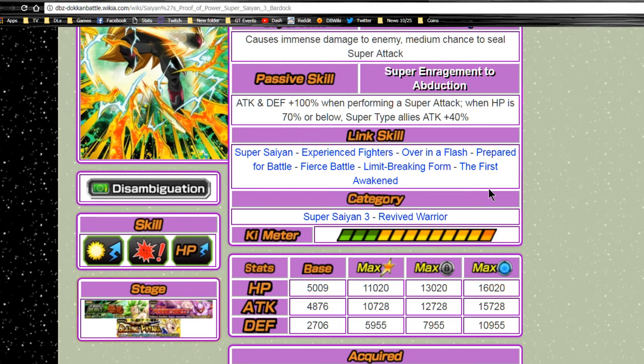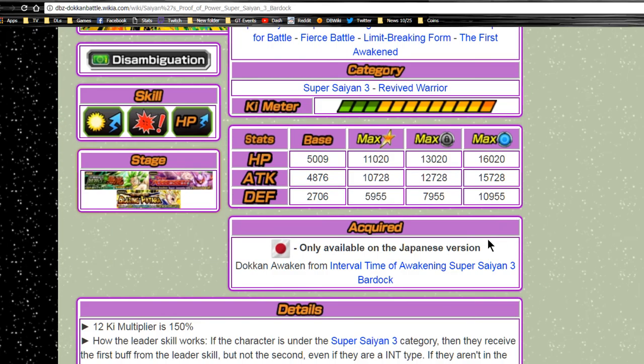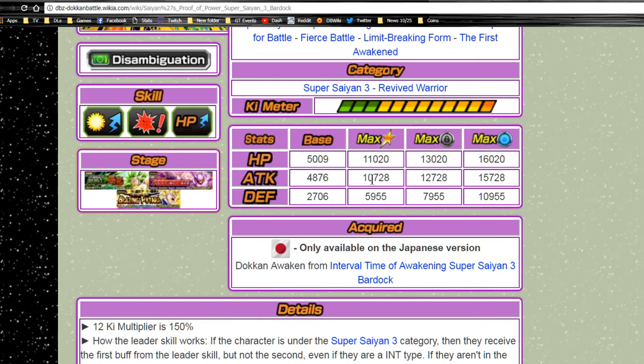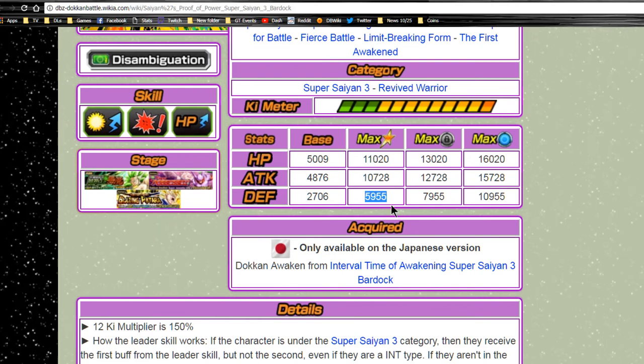He's Super Intelligence type, unfortunately, but you can still use him on the Agility Super Saiyan 3 Goku event to get him to level 140. Max stats are going to be 11,020 for HP, attack of 10,728, and defense of 5,955.